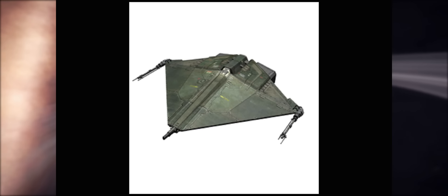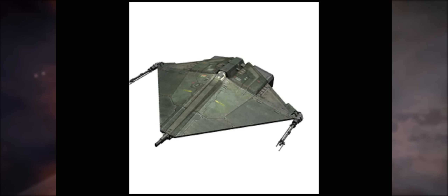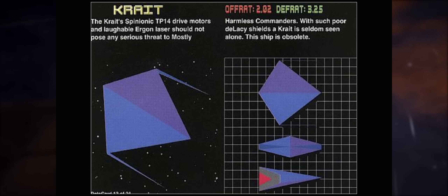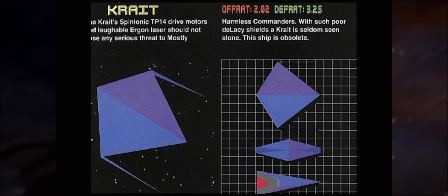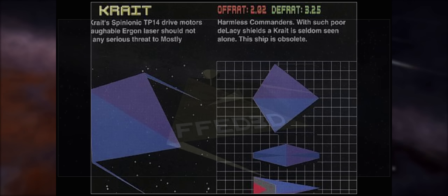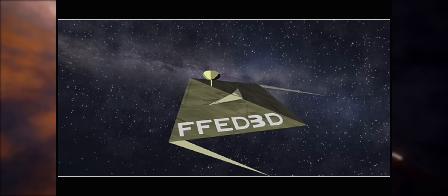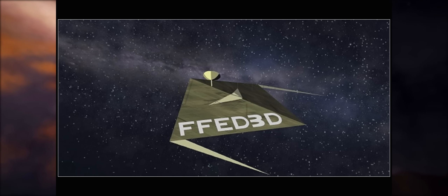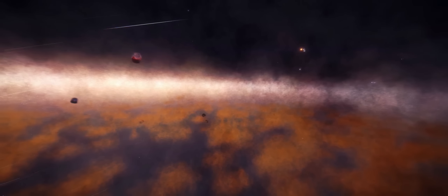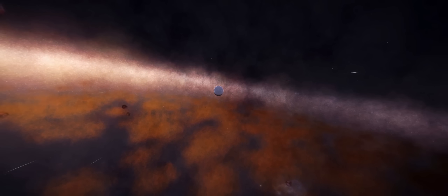Next up is a ship that probably needs no introduction to fans of the original games - this is the Krait, one of the probably most anticipated ships within Elite Dangerous. It's still not in the game, but certain people within Frontier are very keen to see it implemented at some point. This ship was used in some of the early promotional material for Elite Dangerous during its Kickstarter phase. It's a small fighter and the original Commodore 64 manual says it was ultimately replaced by the Mamba, but for whatever reason it holds a lot of appeal. Do we currently have enough small fighters in Elite Dangerous? Quite probably, but the Krait would be a nice addition.